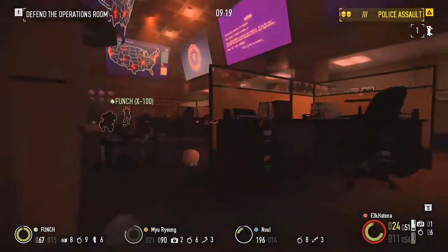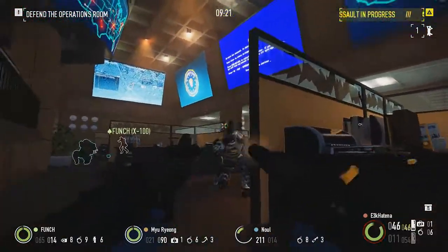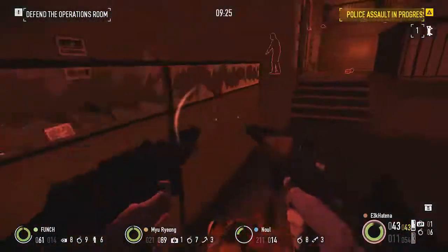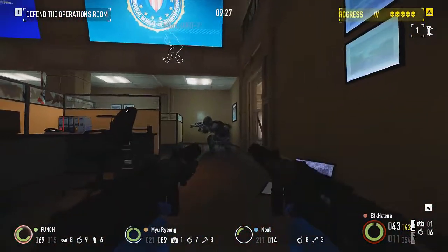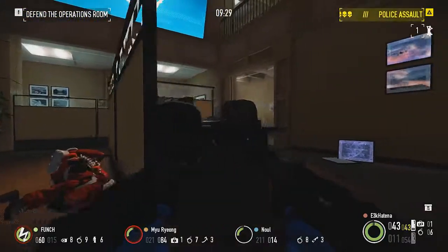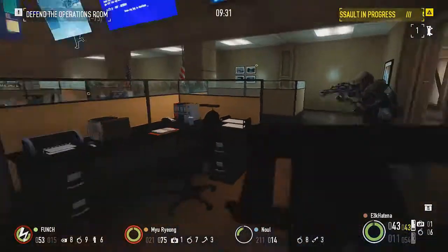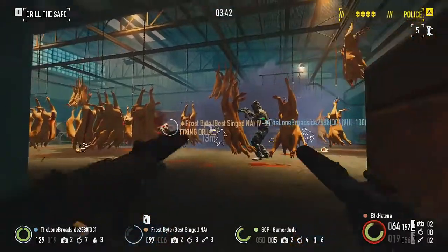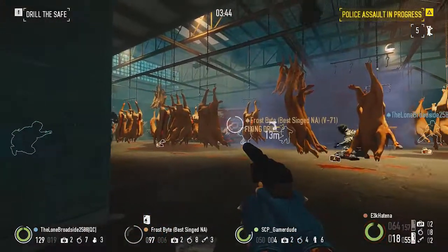Whenever you damage an enemy — it doesn't have to be a kill — you get 4 health every third of a second, about 12 per second for 4.2 seconds, times however many times you've done this. You can stack this infinitely, but you can only really trigger it once every 1.5 seconds. On top of that, you need to wear either the suit or the lightly ballistic vest, so that really limits your options on armor.